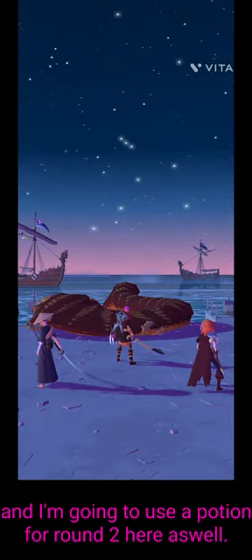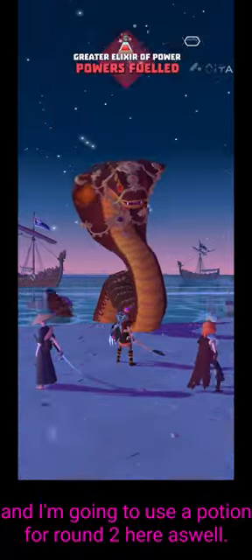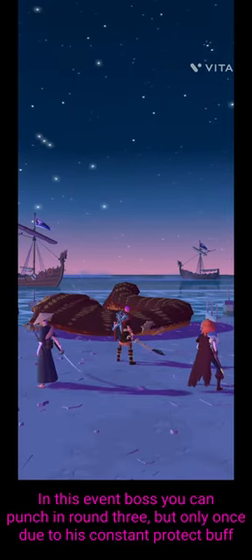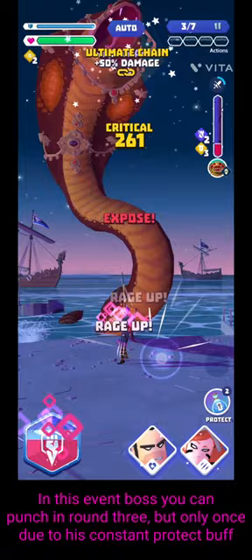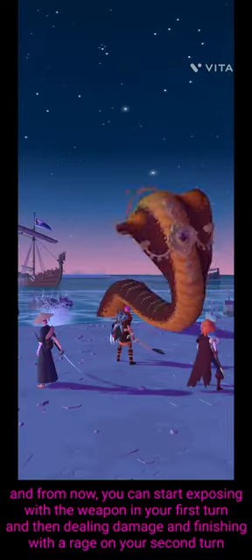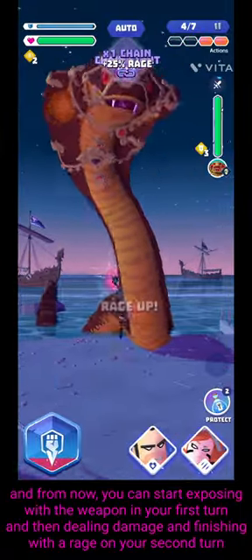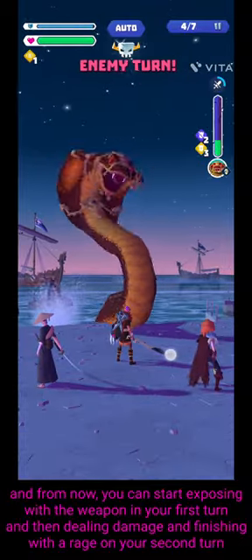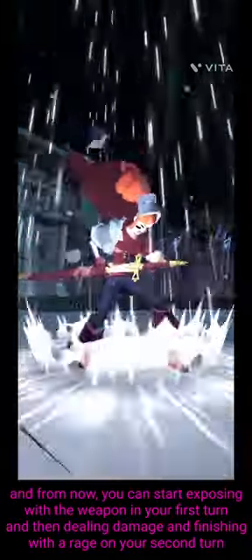I'm going to try and rage in the first two rounds. With this guild boss, you can't normally punch event bosses on round three, but you can punch this one because it comes with protect — so that allows you to punch on round three. Then expose with the weapon, let your rage off, and just continue doing that throughout the rounds: bringing the boss down as far as you can with punches, exposing with the weapon, and then raging at the end of your second turn. If you're lucky enough to get some crits from Erin, you're probably going to get a decent score on this boss.